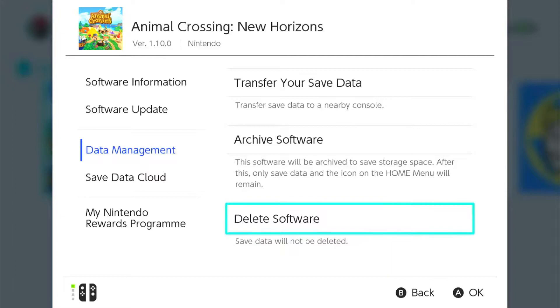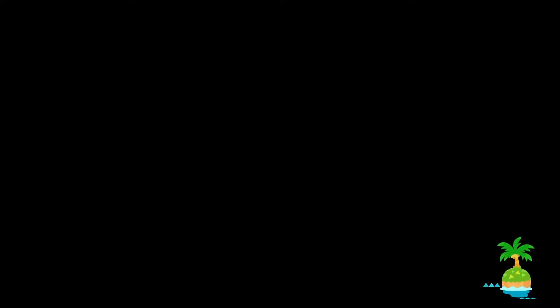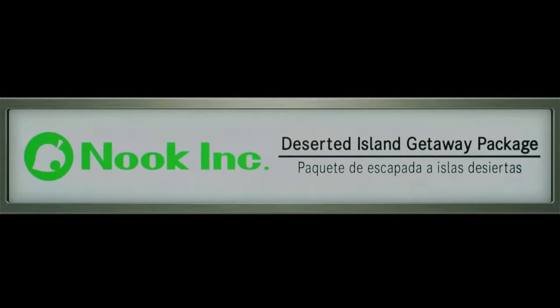Today we are restarting. I'm going to go ahead and delete my save data for Animal Crossing and we are going to restart — I am so excited. When you restart, the things you need to keep an eye on when you're choosing an island are where your river mouths are, where your airport is, where your dock is, the rocks, Reds Beach, and the Resident Services, because these are all things that you can't modify.